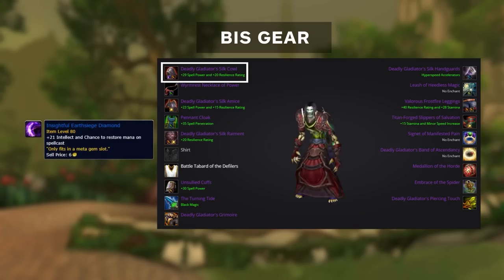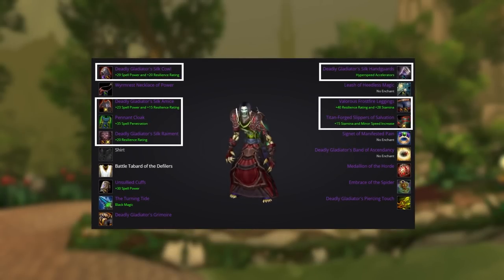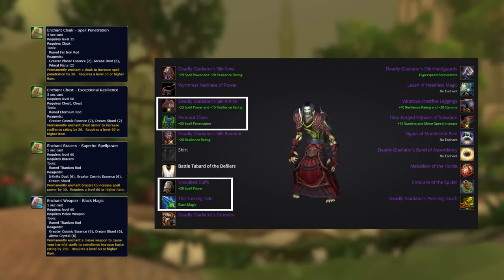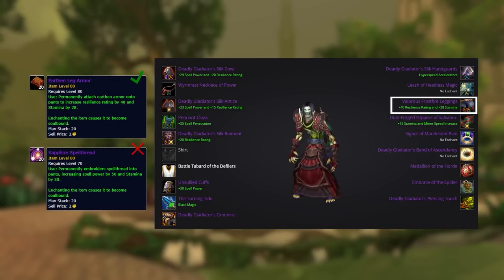For gems, you'll want the Insightful Earthsiege Diamond for your meta gem, since mages can go OOM and when that happens the game is usually unplayable. Beyond that, prioritize haste mostly with two spell pen gems in the early season. Once you've purchased the deadly off-hand and wand, you can sub out the spell pen gem in your helm for more haste. For enchants: Arcanum and Inscription of Dominance for helmet and shoulder, resilience on chest, spell pen on cloak, spell power on bracers, Black Magic on weapon, and Tuskarr's Vitality on boots. We strongly recommend the Earthen Leg Armor over Sapphire Spellthread — this expansion is fast and the resilience from the leg enchant is almost more than main-piece items in the early season.